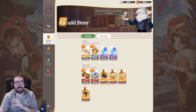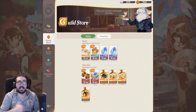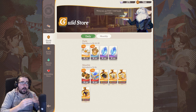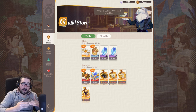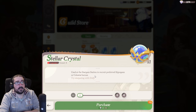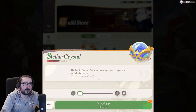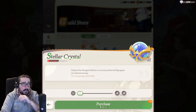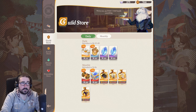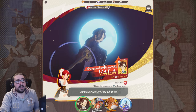You could technically use your diamonds to buy six pulls for 2k here, but only if you already have enough diamonds to guarantee six copies of a limited unit — if you're above that threshold. Otherwise, prioritize the stellar crystal first before buying anything else. The other options are discounted, sure, but don't buy them until you're safe on the limited banner side.